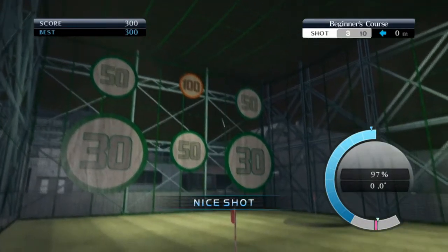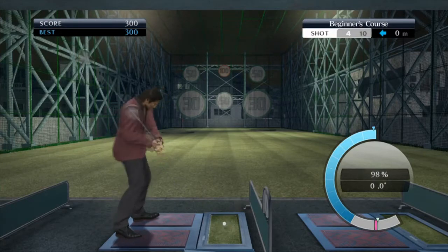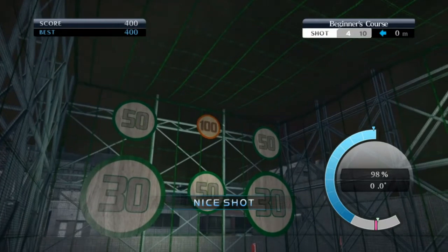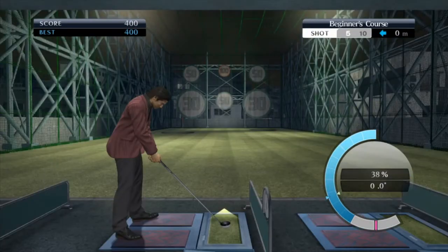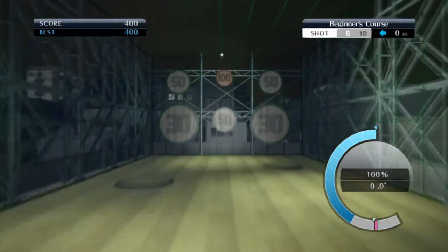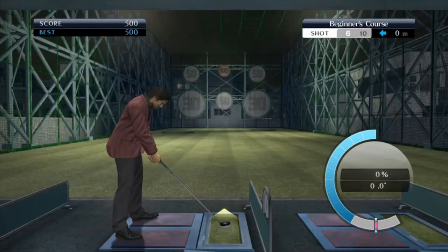There are two holes in the ground with flags in — those are worth 200 points. So technically it's better to get those than the 100 point targets. For the beginner course I would aim at the 100 point marker because it's just easy — you just full swing pretty much. Just get it on target and you should be fine. So that's the beginner course.